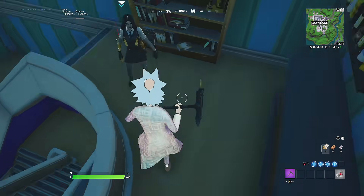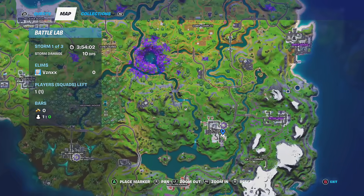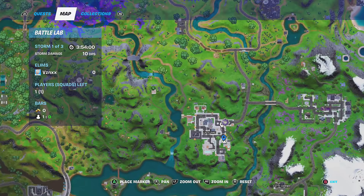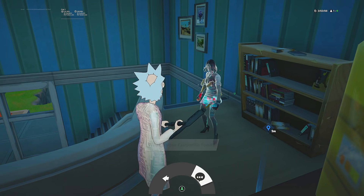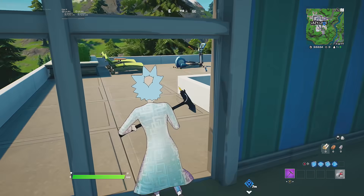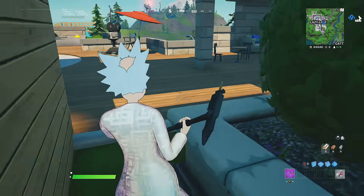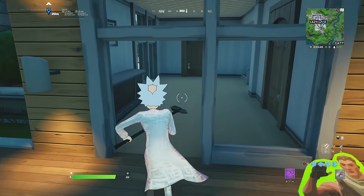The fifth NPC is going to be Marigold, and Marigold can be found at Lazy Lake in the big house with a pool in the back garden. This is the location on the mini map — she should mainly be on the roof, but she'll be rotating around this building. That's how you complete the Week 8 legendary quest in Fortnite Chapter 2 Season 7.